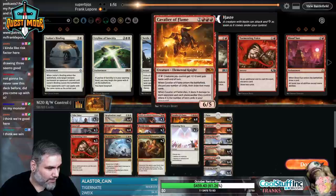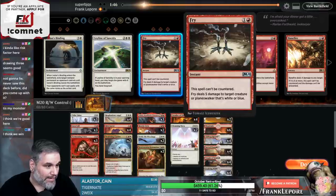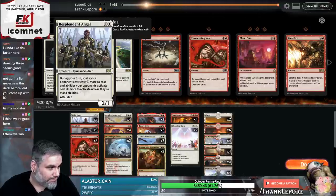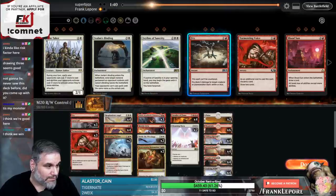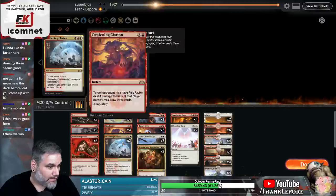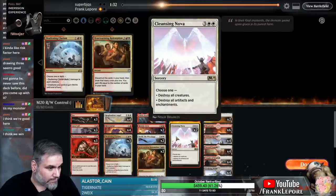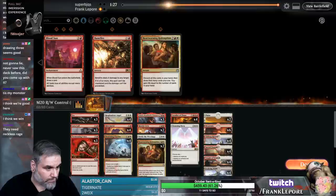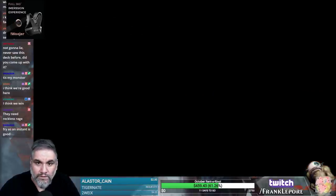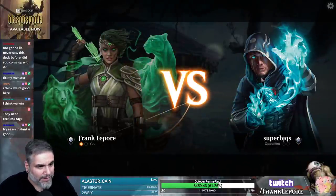Let's say I got one Tormenting Voice, one Heartwarming Redemption, binding and settle. Fry actually seems pretty okay. I don't think Tithe Taker is actually doing that much - Fry seems much better. Deafening Clarion also kills a lot of their things. Let's do it. Fry being an instant is really good.